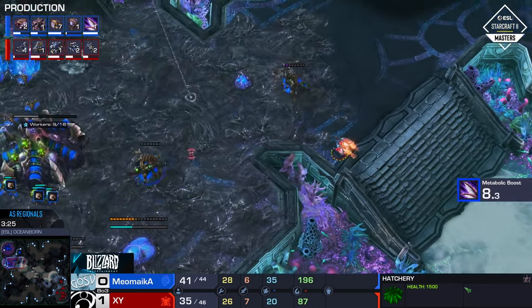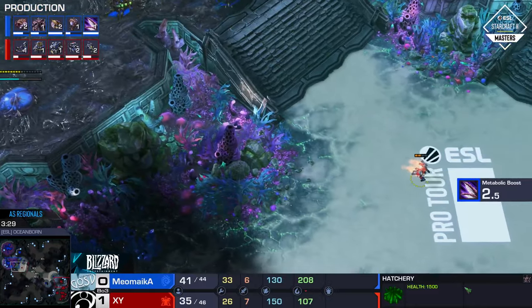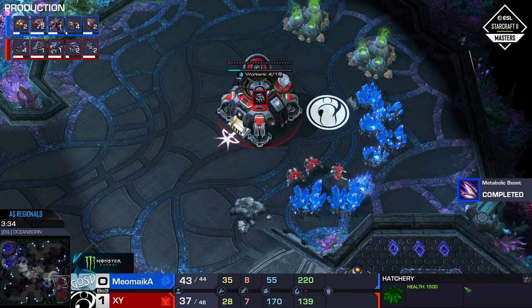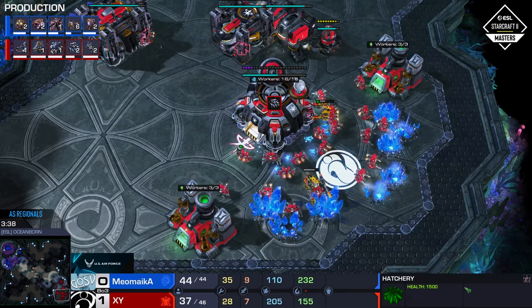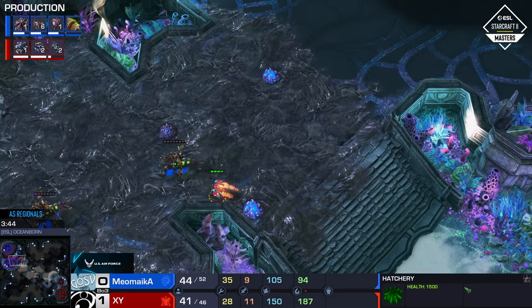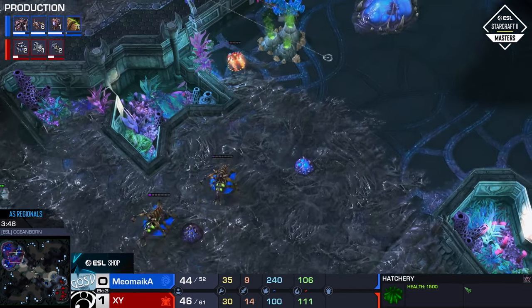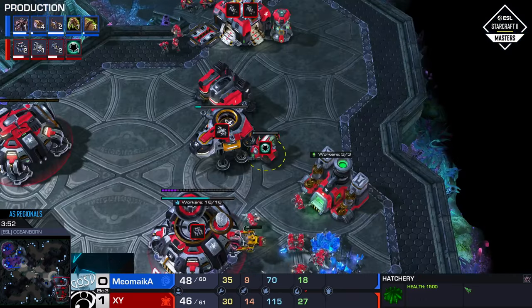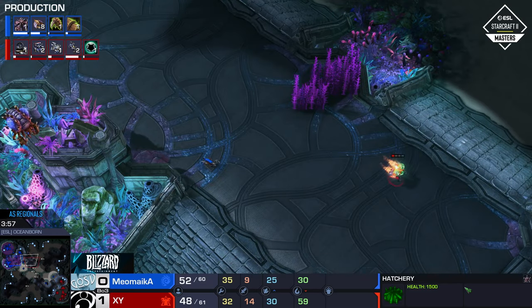The only real deviation is that XY went for two Marines before swapping on with the reactor on the factory — and that's just to be a little bit more safe against a pool-first opening, because you don't know if Meomica has done some weird sneak, like eight Lings across the map when your Reaper's not suspecting, or even just four Lings across the map. One Marine is not going to handle that very well. Two Marines just makes it a little bit comfier during that little timing, especially if you're opening triple CC. I like the small little adjustment, but I would like to see the Cloak Banshee. Against Meomica, nothing else really makes sense if you're going to play three CC.